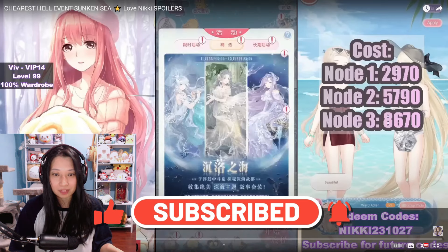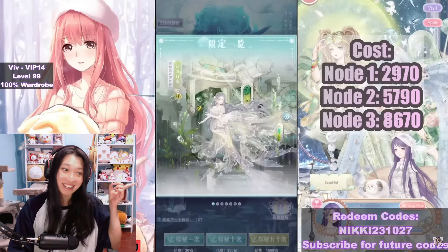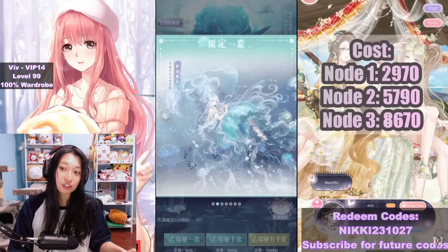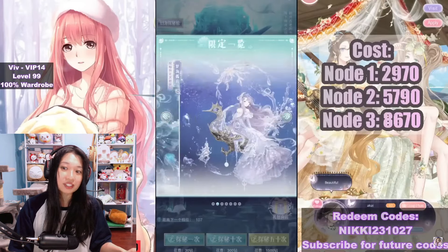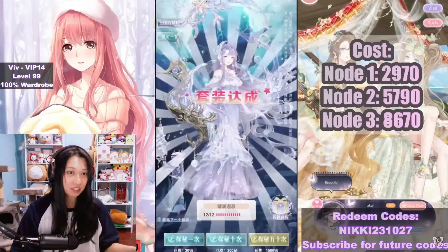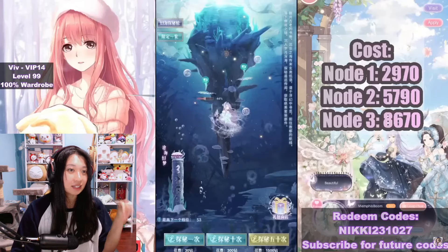Here are the three suits available. Number one is going to be a mermaid suit — yes, that is a mermaid tail down there. Number two is a flowing jellyfish suit, which reminds me of Shy Nikki's hell event suit. And next is a seahorse. Let me know in the comments which one you like most. If you want to see my pulls, I will have that video in the description.